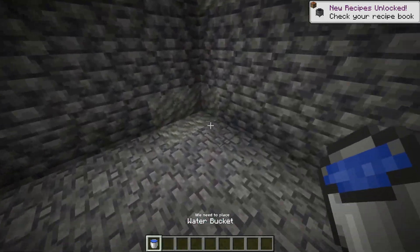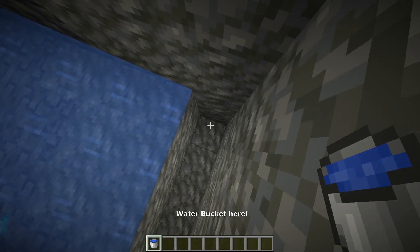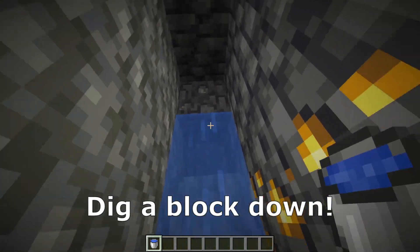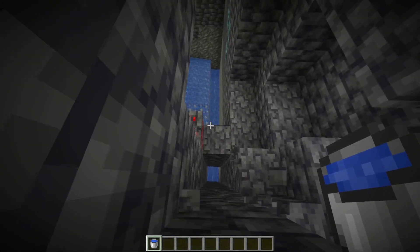After that, on one side, we need to place a lot of water like that. Here we need to dig 2 blocks and place another water bucket here. Where the water stops, we need to dig a block down and go a bit into the wall until here, and after that, mine up like that.